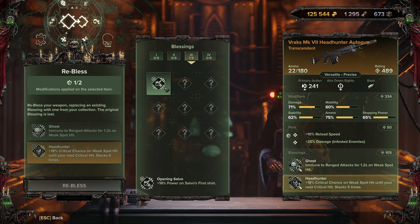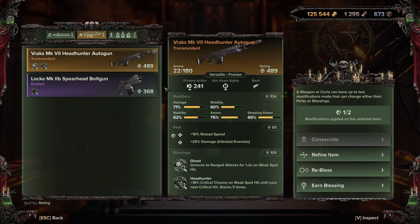I actually figured this out really late - I was already level 30. To earn blessings so you can re-bless your weapons, instead of selling unwanted weapons from the armory, bring them to the Shrine of the Omnissiah and earn the blessing. You surrender it, basically dismantling it, but the blessing goes into your library. You can then use that blessing on the same weapon category - Opening Salvo from a headhunter autogun can only go on other headhunter autoguns.